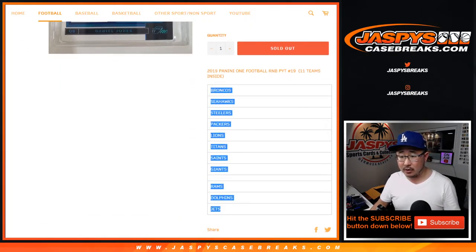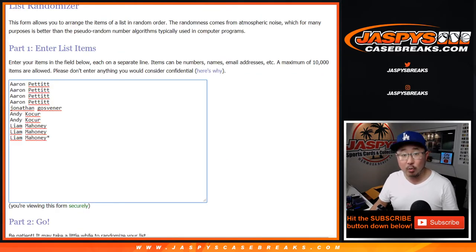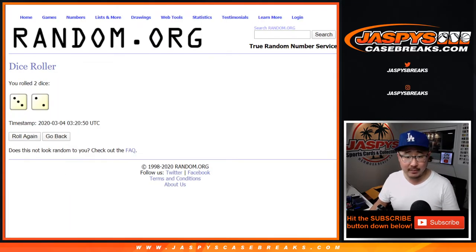So these are the 11 teams involved — 11 teams involved in Pick Your Team 19. Everyone here will get a block of numbers right there, only for those teams and only for Pick Your Team 19. Let's roll it and randomize it.